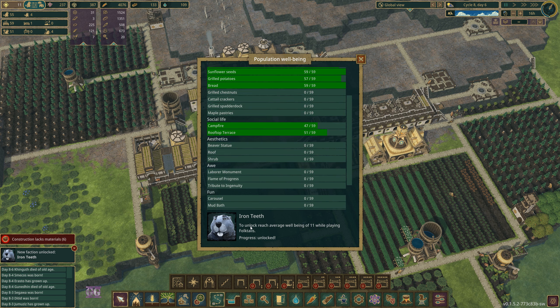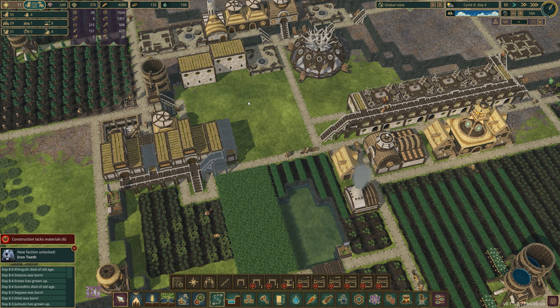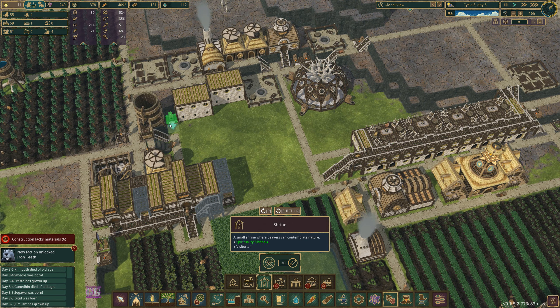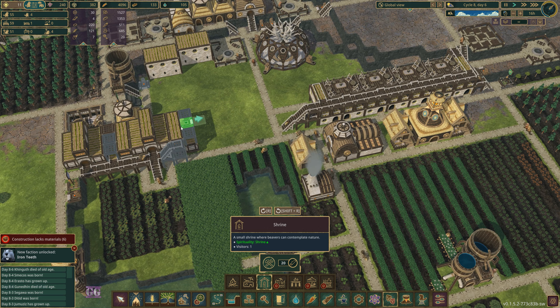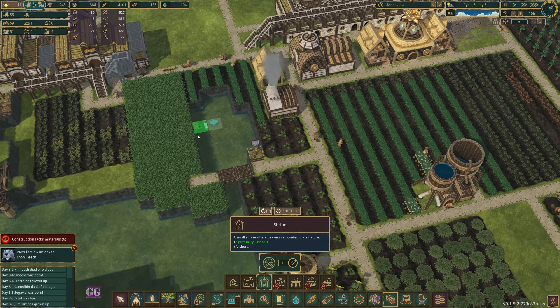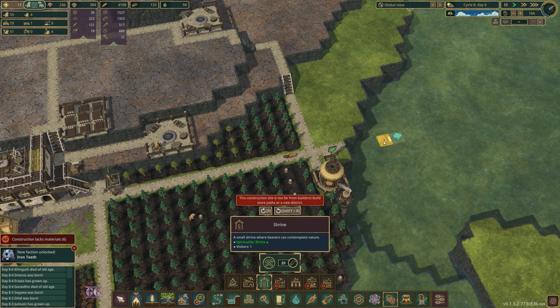Progress unlocked — Iron Teeth! To unlock, reach an average well-being of 11 while playing Folktales. So we've unlocked that — cool! I don't know what we do with it now, but we've unlocked it. Okay, there's a spot for a shrine — I just saw one. Shrine, shrine, shrine — right there. And then we'll probably be able to put one there as well. Nice.